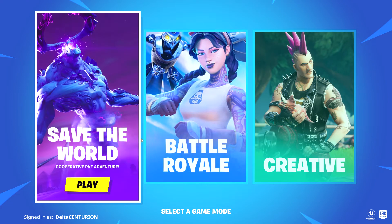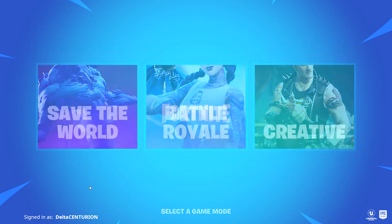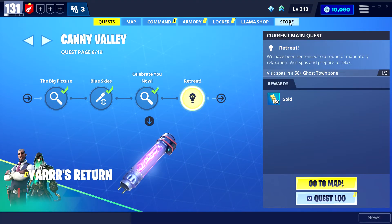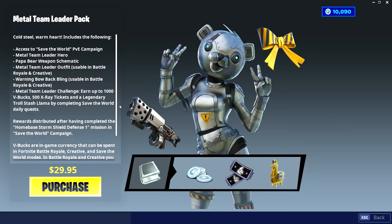Hello people, YouTube, it's Centurion here. I'm going to show you how to get the Metal Team Leader pack. You hit Save the World, go into it, it loads — just keep waiting and it should be done. Then go hit the store — there it is, the Metal Team Leader pack, limited time offer.